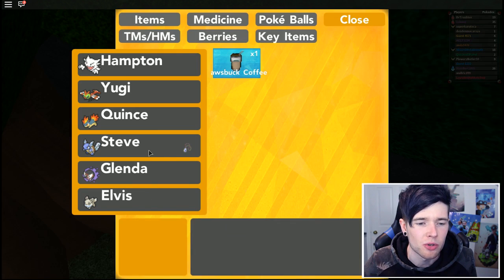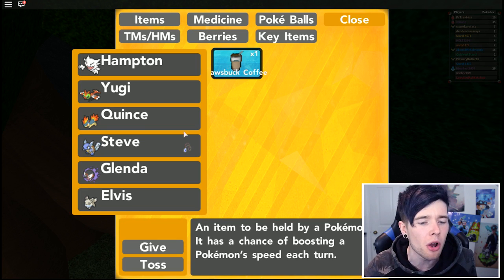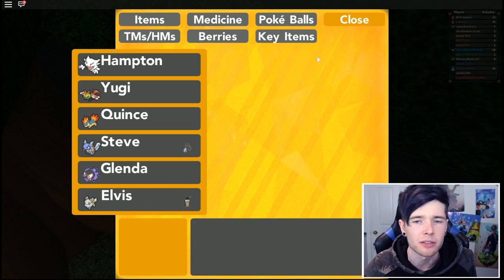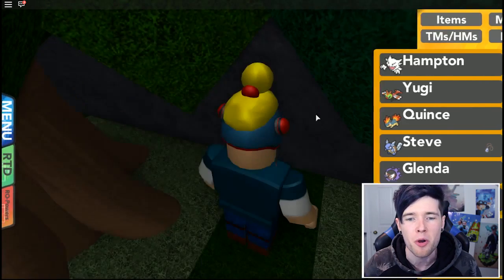I'll give the Mystic Water to Steve, and give the coffee to Elvis. I've just noticed we've got two really white shiny Pokemon, which is awesome.